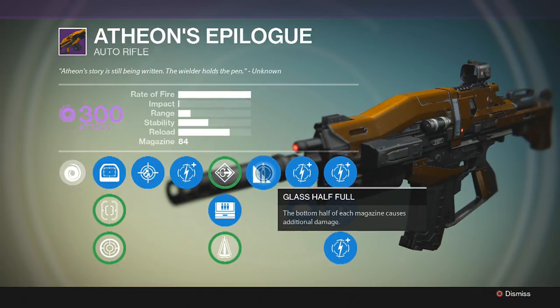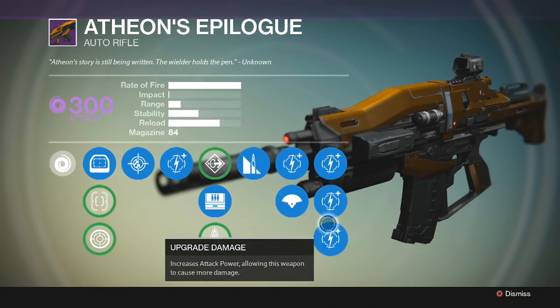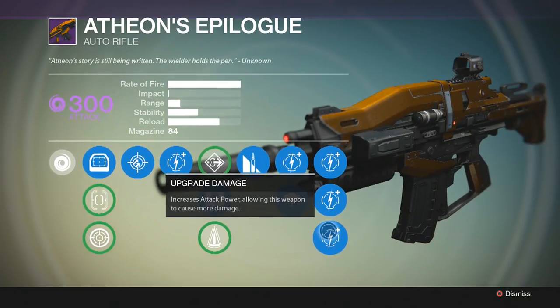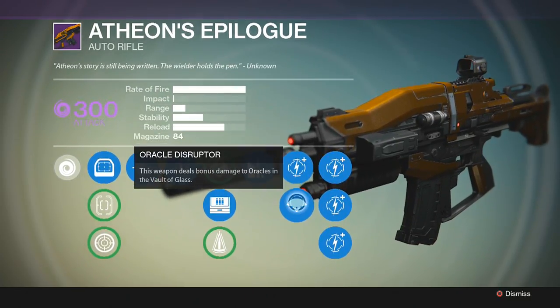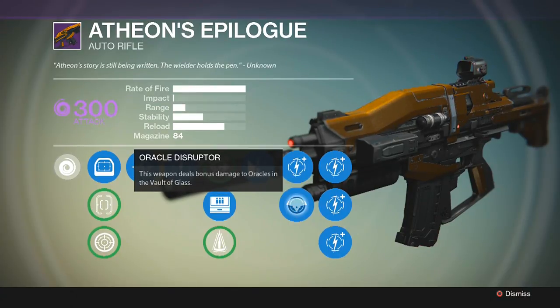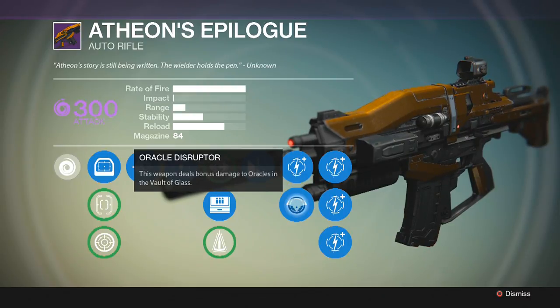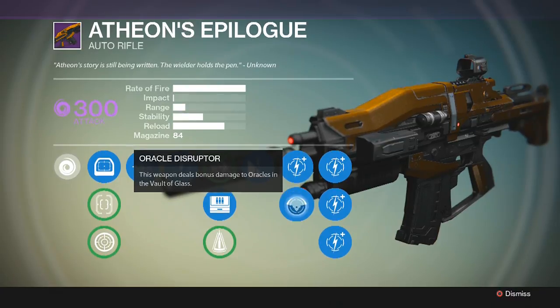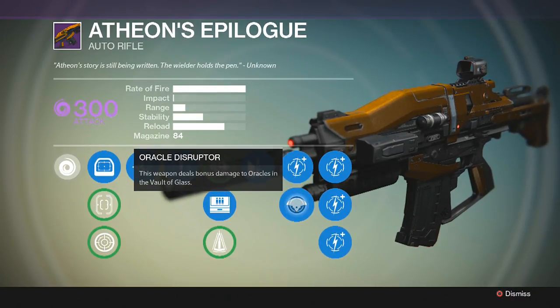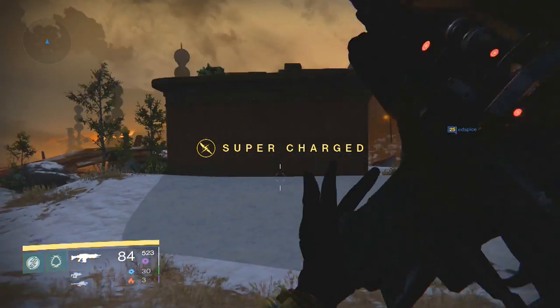Looking at the final upgrades: Glass Half Full — the bottom half of each magazine causes additional damage. Then we have four more damage upgrades, the last three requiring ascendant energy. And then the Oracle Disruptor — only available on Vault of Glass weapons — this weapon deals bonus damage to Oracles in the Vault of Glass. Definitely helpful when running the Vault on hard difficulty.